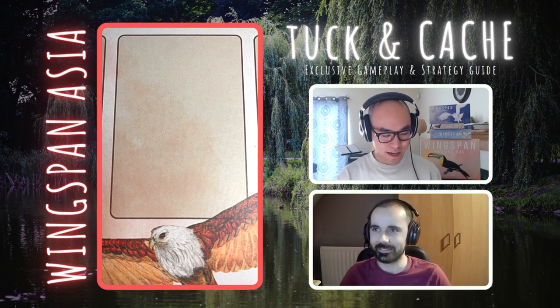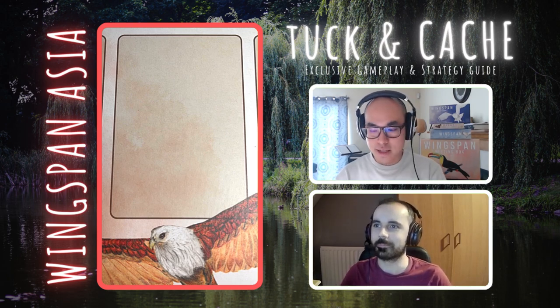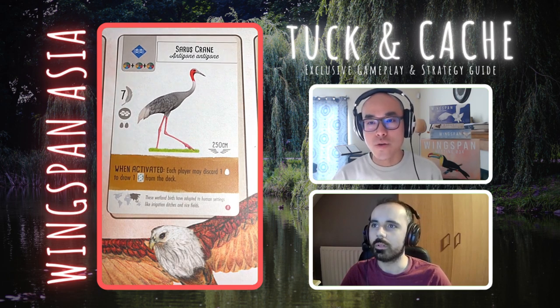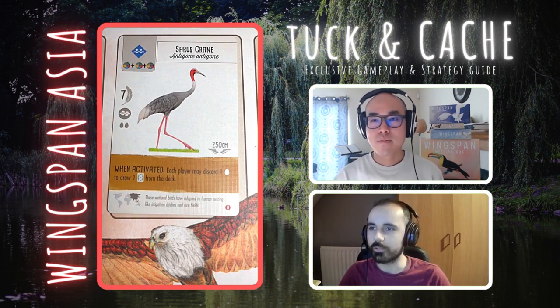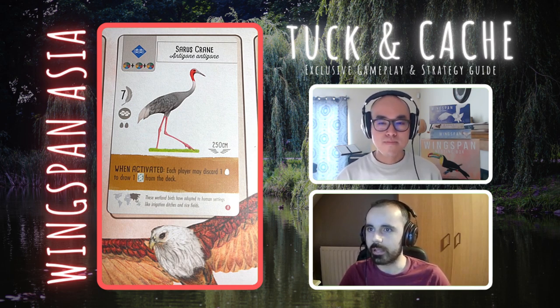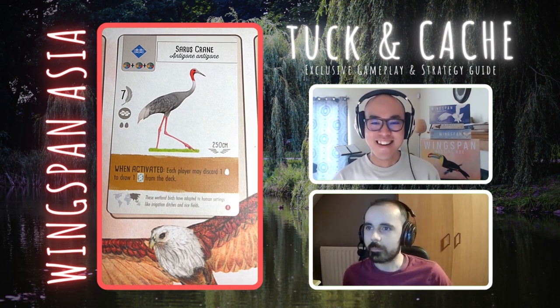Let's get right to it. Alright, let's do it. Coming up we have the Saver's Crane — a brown power. Three food. And a very interesting power as well. So when activated, each player may discard one egg to draw one card from the deck. I don't know about that.